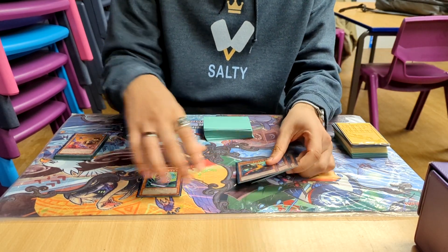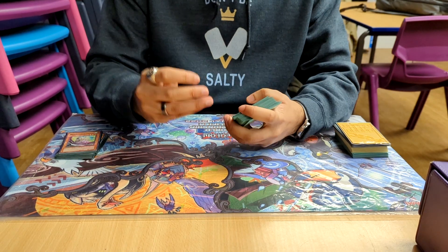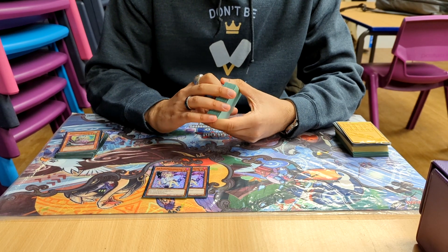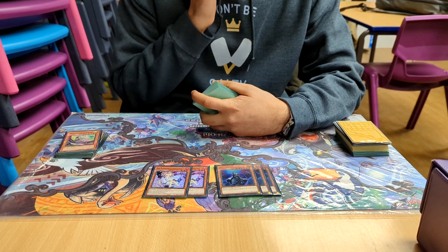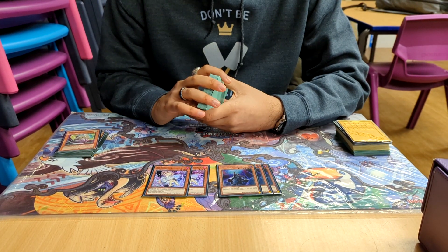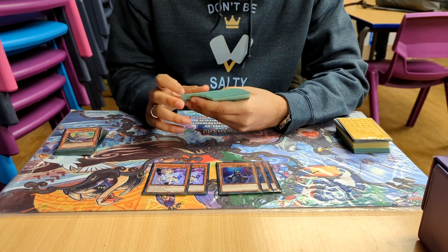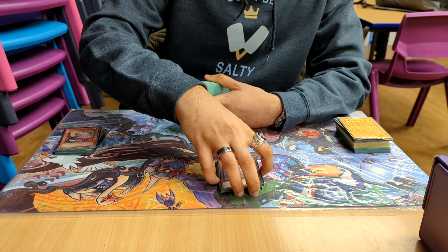The issue with this deck is that it takes time to kill your opponent, but hopefully they scoop before that. For hand traps I played only 2 Ash, because I wanted to keep it to 40 cards and couldn't find anything else to take out. And then D Shifter — really really good, but I didn't use it as often as I wanted to. I only used it twice, and both times it won me the game. It's definitely one of the more broken cards.